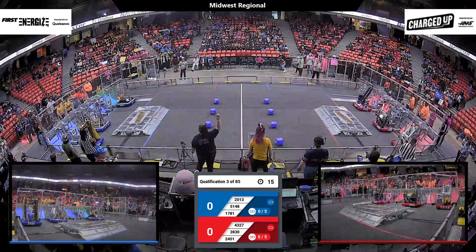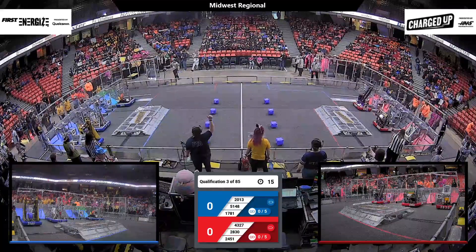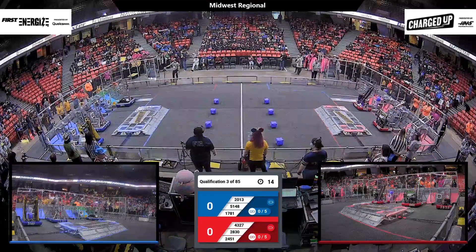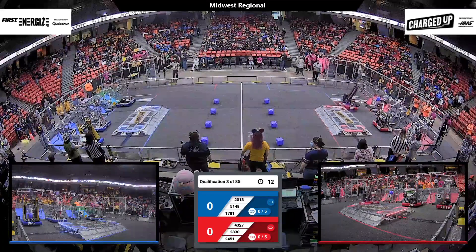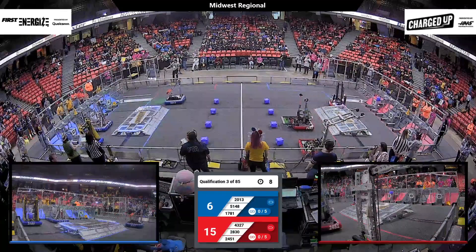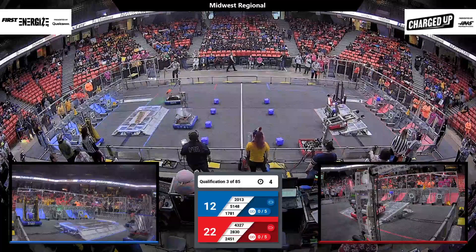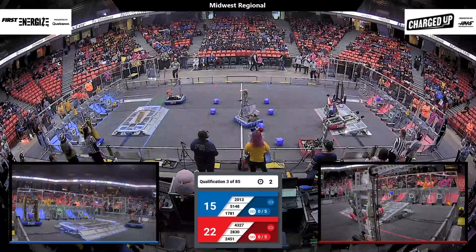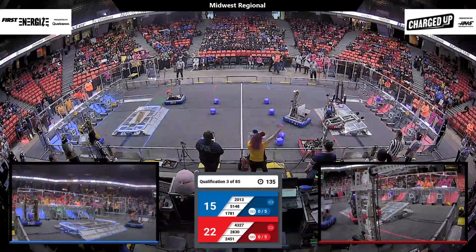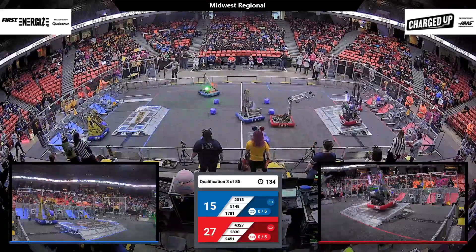And with the thumbs up, it is drivers behind the lines who begin in 3, 2, 1, go! Autonomous gets started right away. It looks like we might go 2 for 3 over on the Red Alliance with the preload game pieces over on Blue. It looks like we've got one of those preload game pieces. Pwnage, though, might be going back for another. They've got a cube in their possession up on that charge station as time expires in Autonomous.